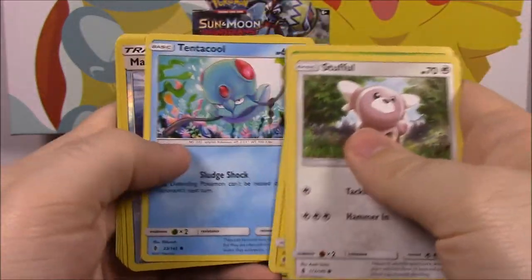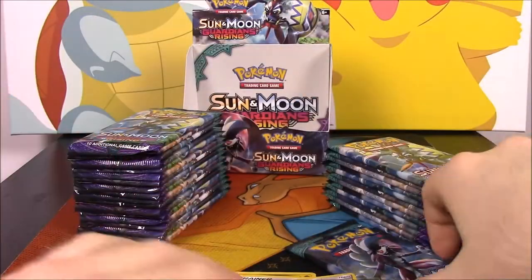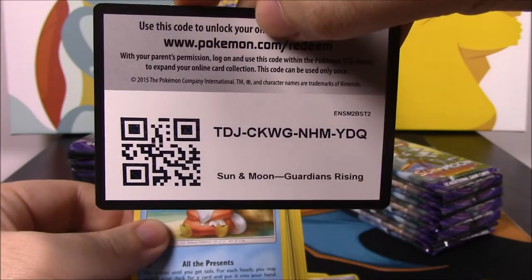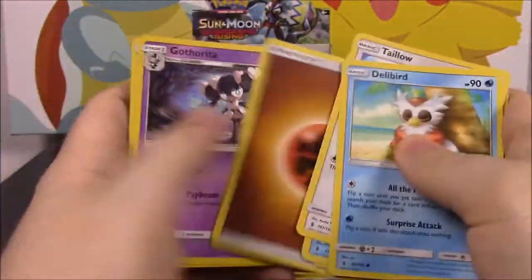This could be a lucky one — we got a Max Potion and a Blissey, a holo Blissey. Then a Delibird. Let's see what we get next — we got a Mudsdale reverse holo and a Wailord as our rare.